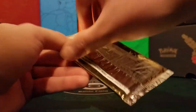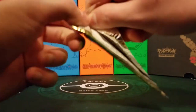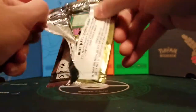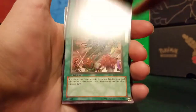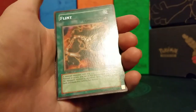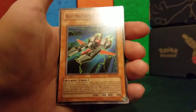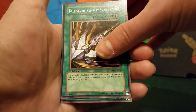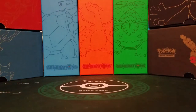Rise of Destiny — another just awful set, nothing good in it. We start off with Back to Square One, Lighten the Load, Harpy Lady Number 2, Creeping Doom Manta, and rare Flint — bad. Heavy Mech Support Platform, Astral Barrier, Ballista of Rampart Smashing, and Mokey Mokey Smackdown. Dreadful.